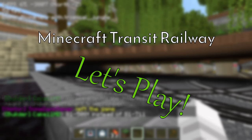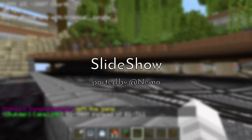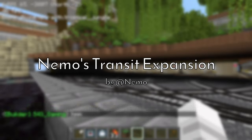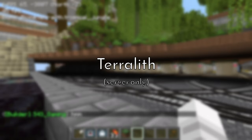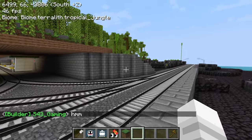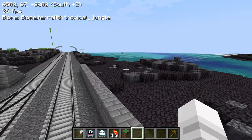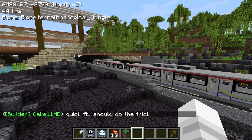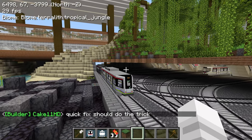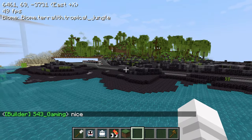Hey everyone, welcome back to another episode of the let's play series. Today I have something very exciting to show you. Recently I've been thinking that the boats in the mod are basically just oak boats, and we added a duck boat through the resource pack, so why not add another boat? I went online, did some googling, found a model, downloaded it and imported it.